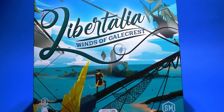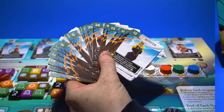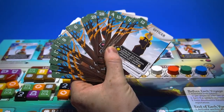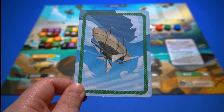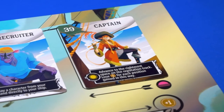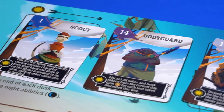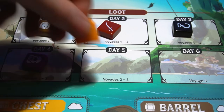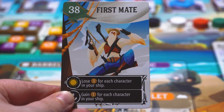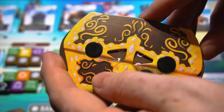Greetings Sky Pirates and welcome to the flagship Galecrest. Hop aboard and meet the crew. We'll jump ship and head down to the island to squabble for treasure and reputation, bringing back their rewards to the ship. Use character abilities to make sure you're first to get what you want, and have the most gold after three days of looting.